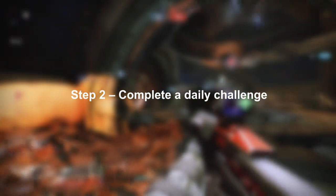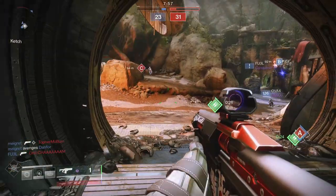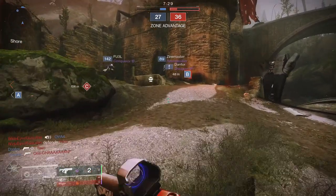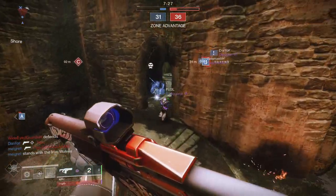Step two is to complete a daily challenge — this is a new thing in Iron Banner this season. For the first four days of each Iron Banner week, Guardians will unlock a new daily challenge. These challenges unlock each day whether you complete them or not, so you can always log in on Friday and do them all in succession. Grab a daily challenge, jump back into Iron Banner, and complete it.